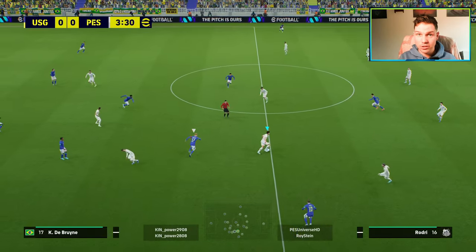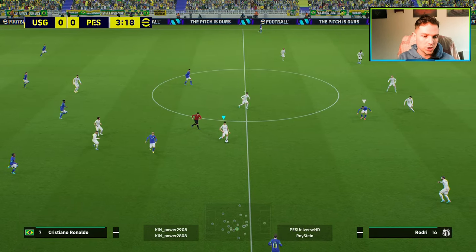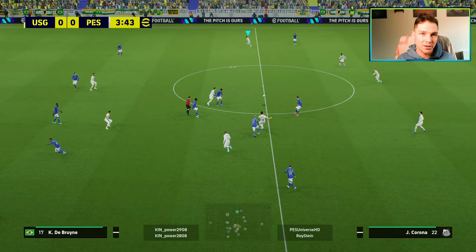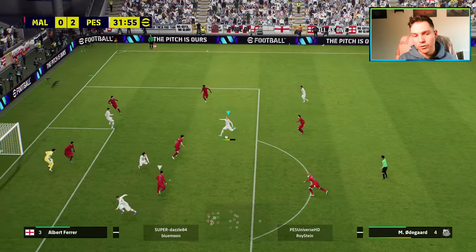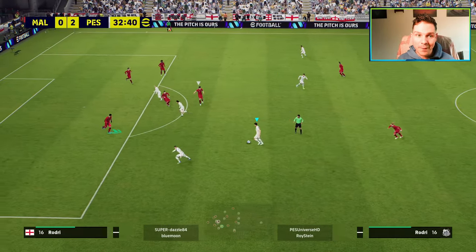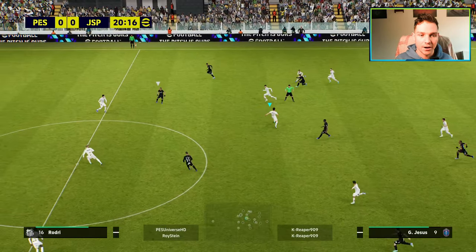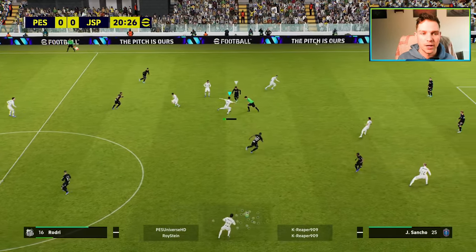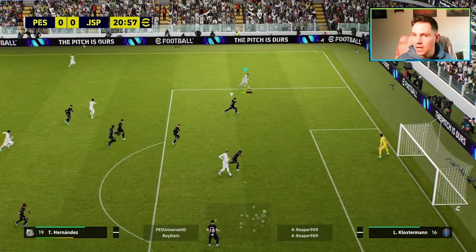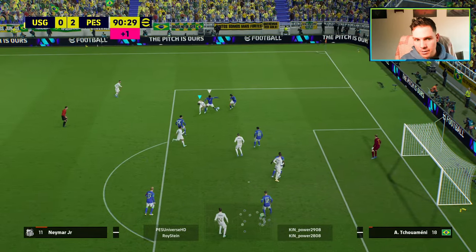Without complicating it, Rodri is literally just a blocker — that's all he is, a blocker and a passer. He adds a little something with the passing, and we'll show you his passing ability in a minute. But he is essentially going to be your blocker in midfield. If you don't have Reicher, if you don't have Vieira, or if you don't have somebody settled on yet, Rodri is a beast — he's just a menace in that area. He can shoot, he can pass, he can do all that good stuff as well.